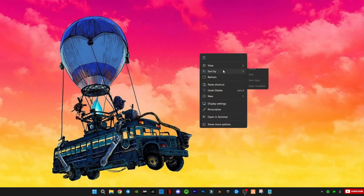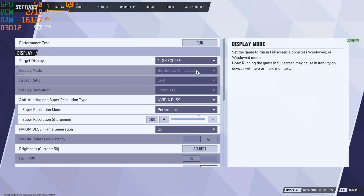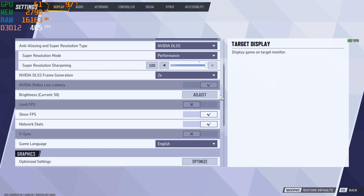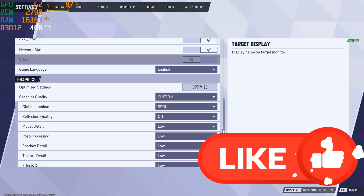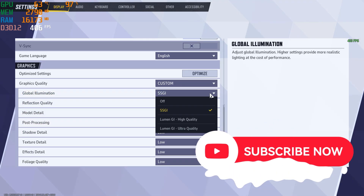That's it for the PC setup. Stick around for my in-game settings at the end to get the best possible performance. Thanks for watching. If this guide helped you fix Marvel Rivals Season 3.5, don't forget to smash that like button, subscribe for more gaming fixes, and drop your results in the comments.